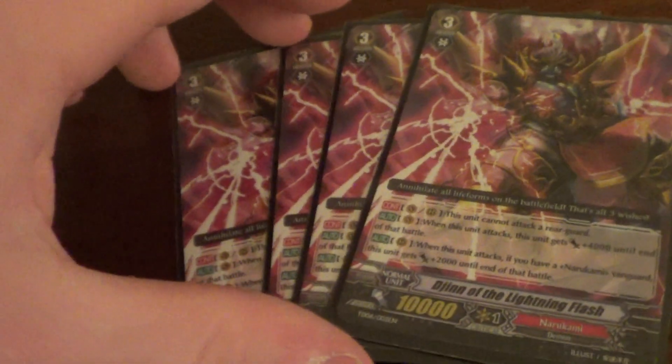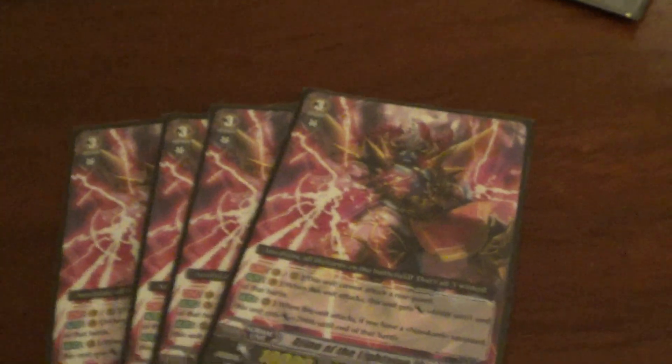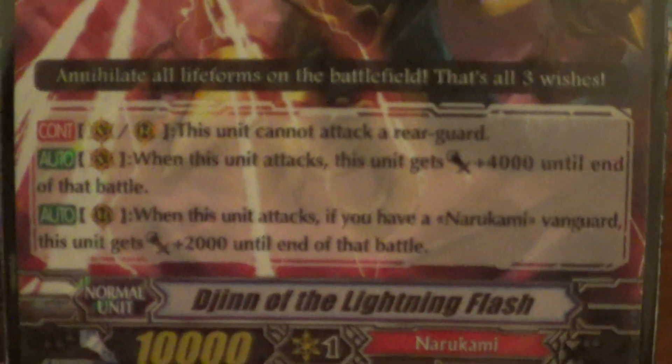On to grade threes: four Djinn of the Lightning Flash. At one point I made it my goal not to use him, but after testing with him he works pretty well actually. He's a useful 14 or 12k swinger at the Vanguard. He has a continuous ability that strictly says this unit cannot attack rear guard — only attack Vanguard. But still, he's a 14 or 12k swinger, and even if I'm being boosted by a 6 that makes it 20 or 18. So he works well.